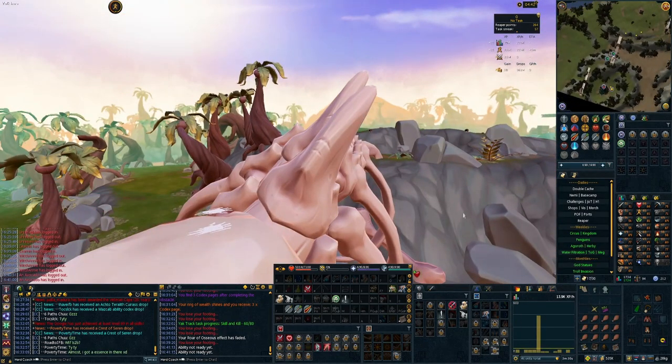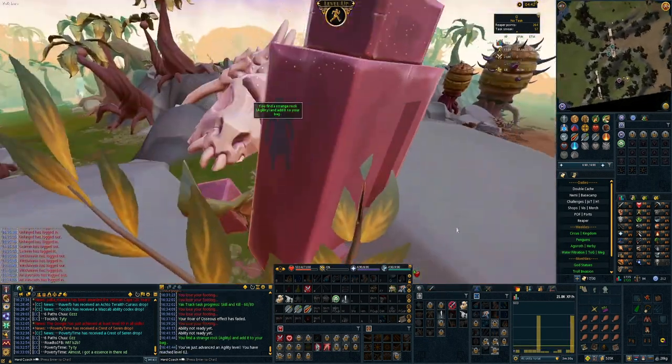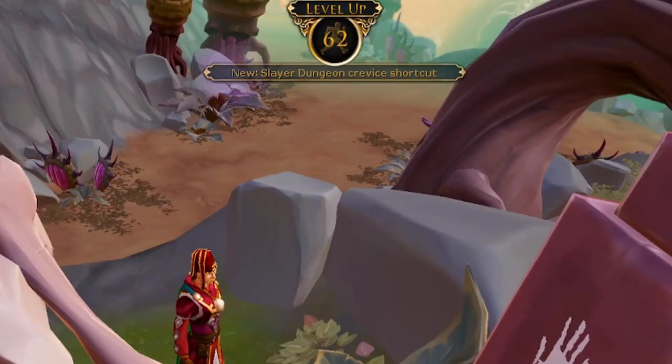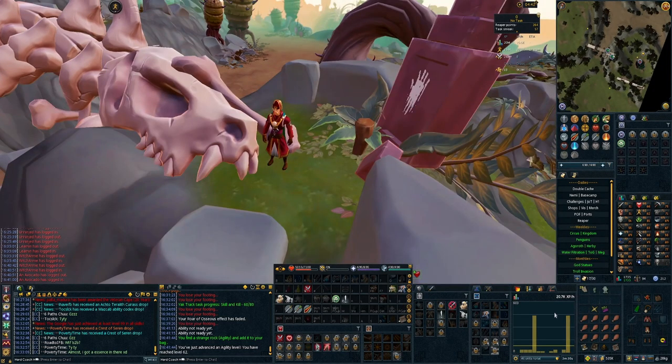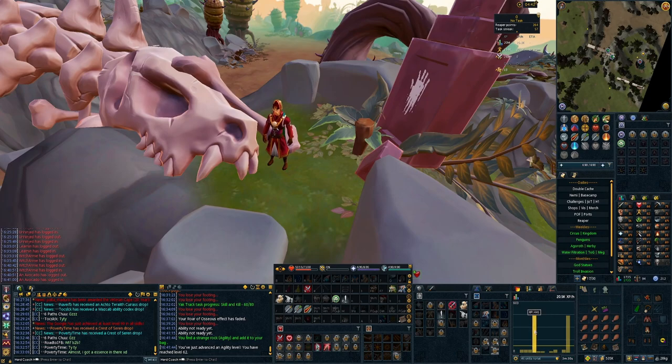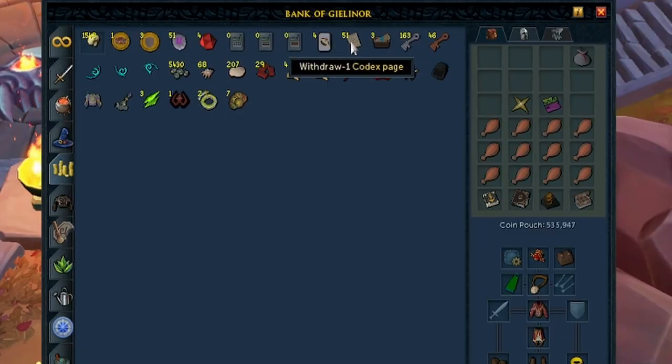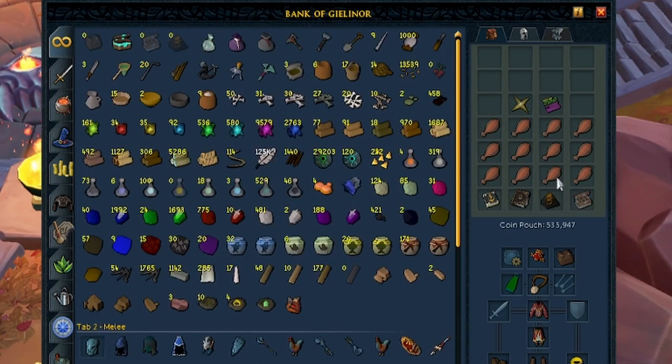I just noticed there was a Roar of Osseus - decided to do it. It took us to 62 Agility; we were level 60 at the start, getting about 40k XP per hour at the fastest. We managed to pull another 29 Codex Pages and found the Totem of Summoning Top and the Totem of Treasure Middle on that run. After that we raw-dogged another hour - we now have 51 Codex Pages. I need 500 for Double Surge, so I suppose we're a tenth of the way there.